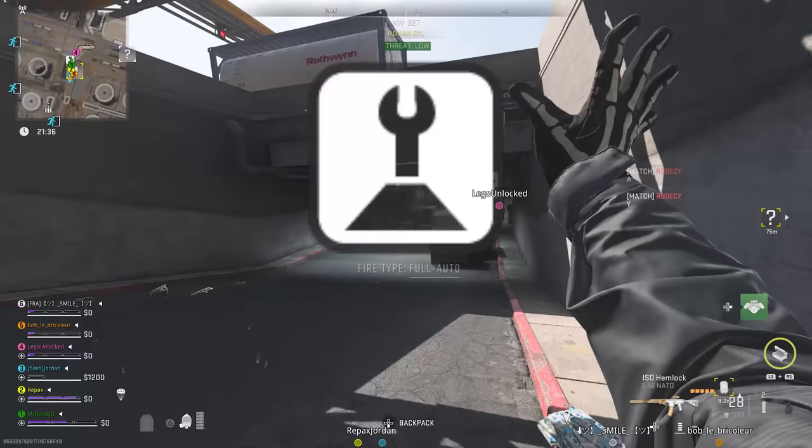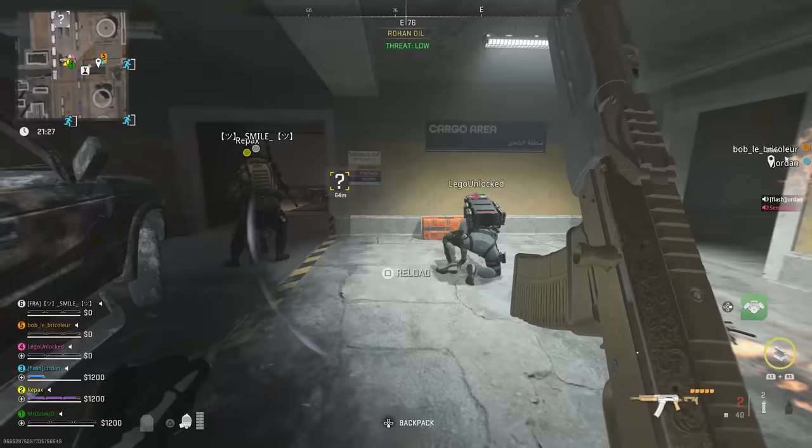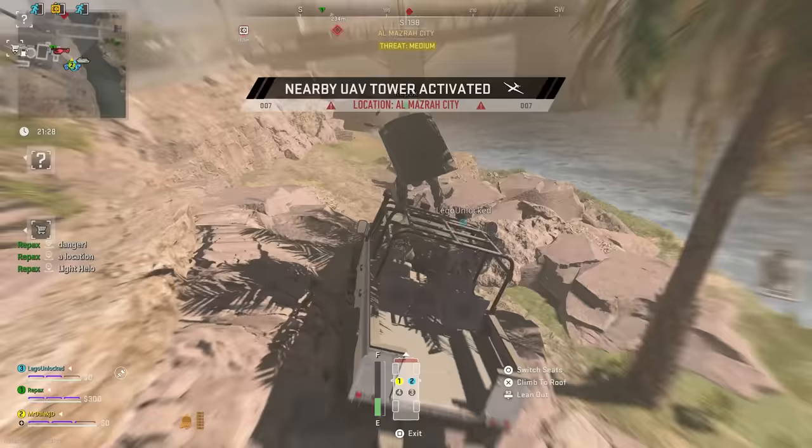Another location is in the Rohan Oil Access Tunnels where there's going to be quite a few AI to take out, but it's going to be a wall on the right. You go prone to crawl in and then there'll be the opening that will lead you to the complex.